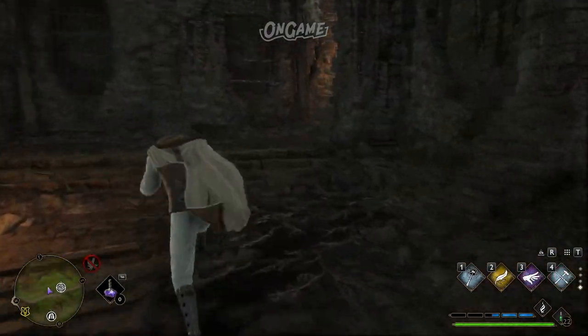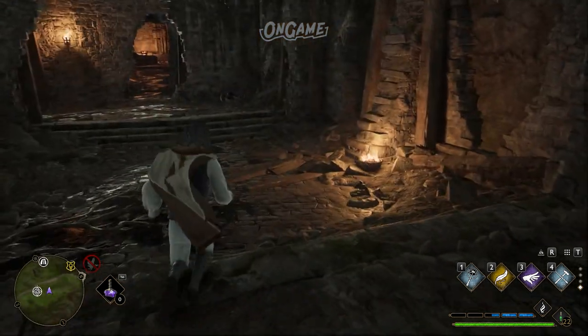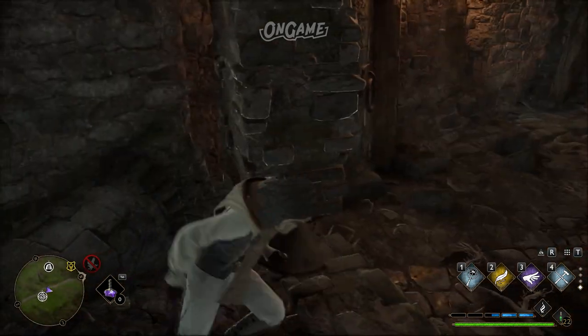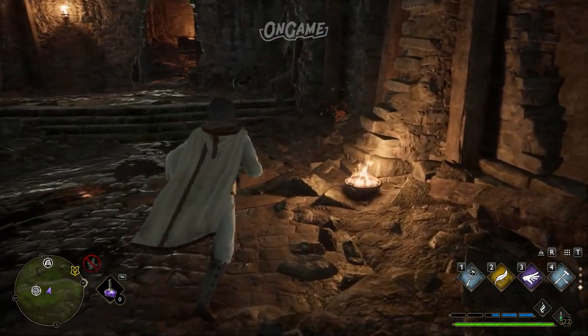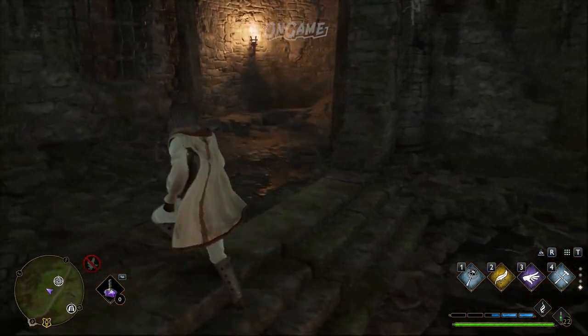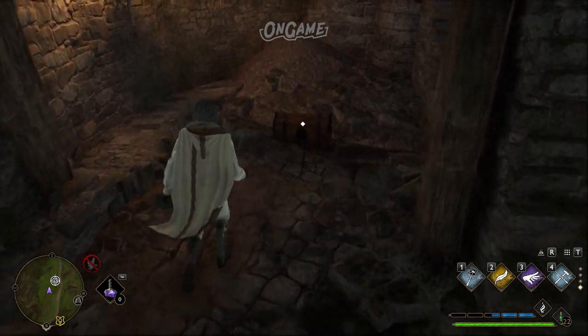Then we have the Tornado Puzzle. This treasure vault room is easy to identify since it has a small tornado full of leaves. To begin the puzzle, walk through the tornado. The tornado will disappear and reappear somewhere else inside the cave. Find the tornado and walk through it again. Repeat this process until the tornado disappears and is replaced by a treasure chest.